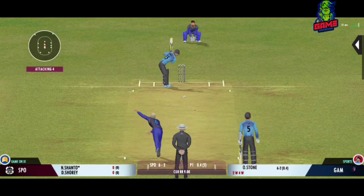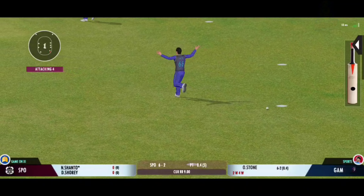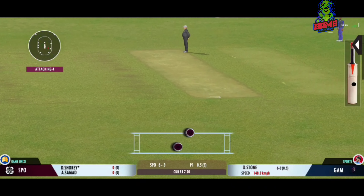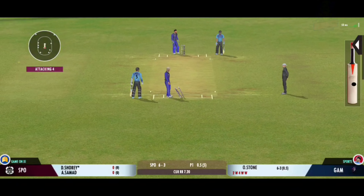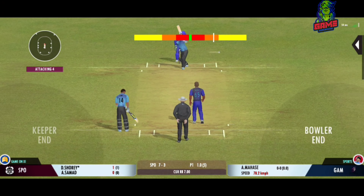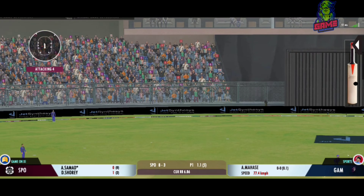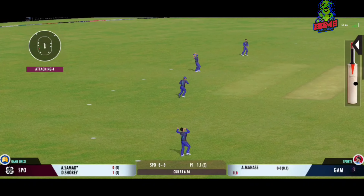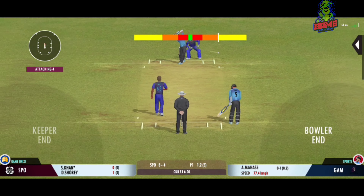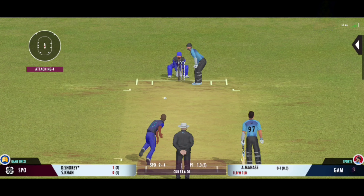This is an online multiplayer match against a real opponent and the match has already started. It's 6 for 2 and as a wicket falls, this was the 5th ball where the action game started, and that's the end of the over. After that it's 7 for 3. Welcome back everyone to our channel — this is an online multiplayer match against the team called Sports. We are bowling first; the opponent won the toss and elected to bat. It's a wonderful start for us as it's 9 for 4 after 1.3 overs.